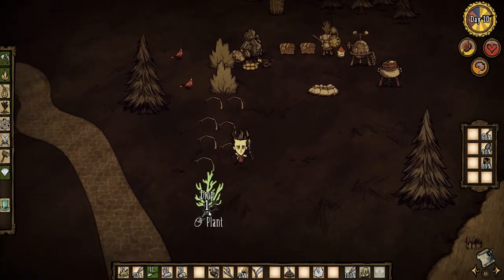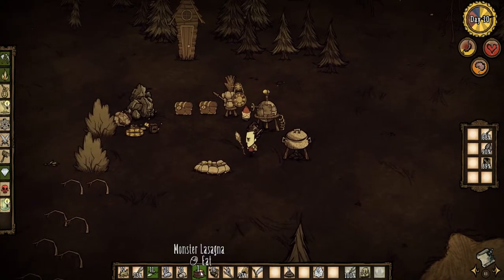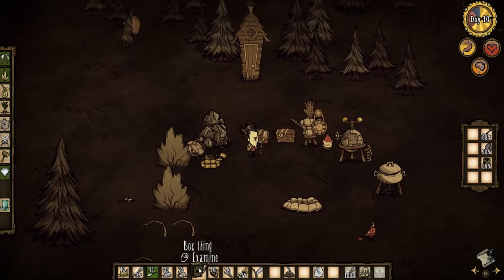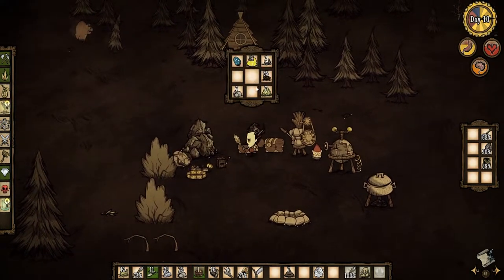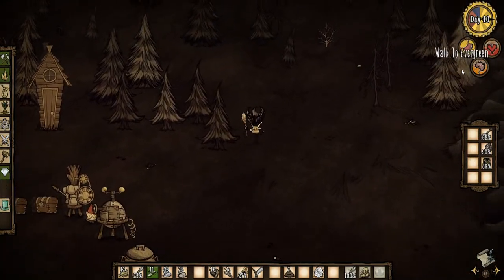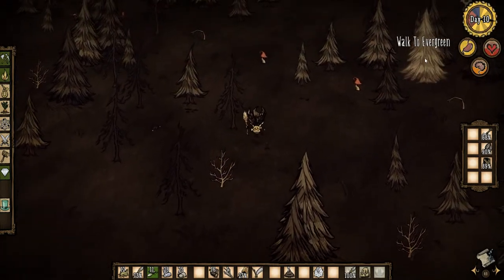Damn it, we got monster lasagna again. Crap. This is going to destroy our sanity, I bet. Yeah, it put us down, but it filled us up. I picked up that damn box again, didn't I? I got to eat this, I'm hungry. That took down 40 sanity, and probably 40 health. Look at all the health we lost.